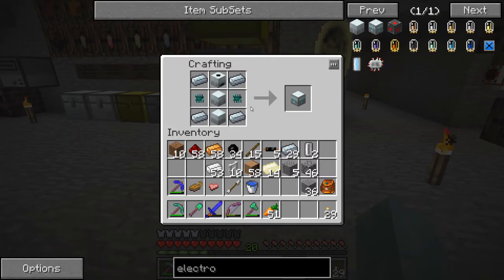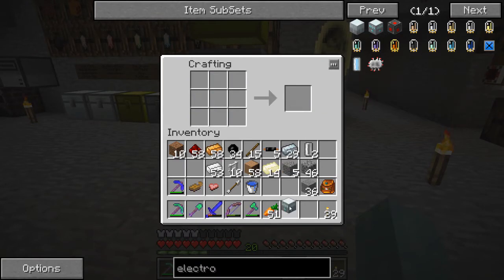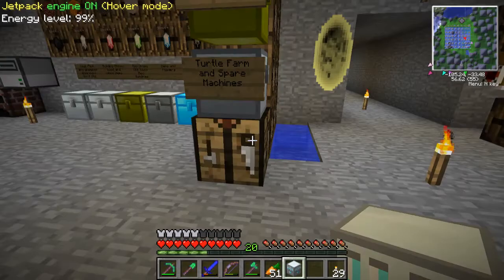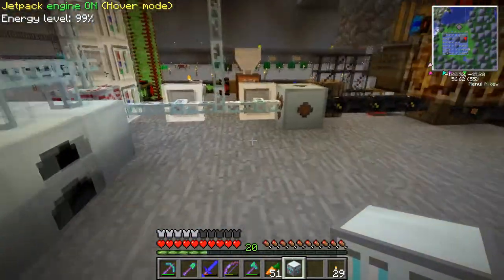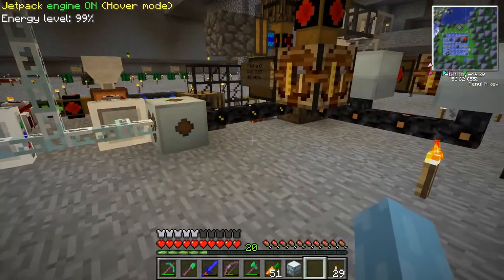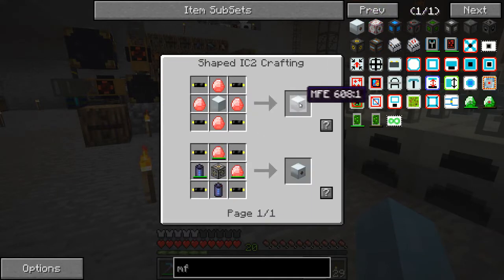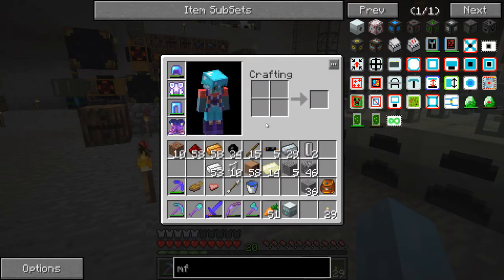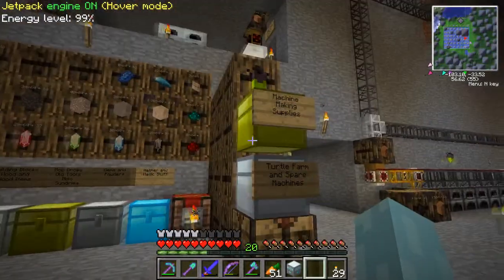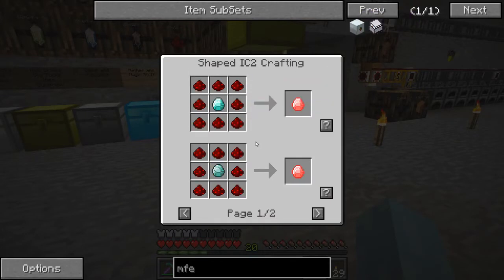As you can see our pulsating chipsets worked - although regular advanced circuits or other chipsets would have worked too. We now have an industrial electrolyzer which needs 128 EU/t input. I was told the best way to power it would be to feed it directly from its own medium voltage converter or from an MFE. An MFE puts out 128 EU per tick and needs some gold cable, energy crystals, and another machine block. An energy crystal is just a diamond or ruby surrounded by redstone.